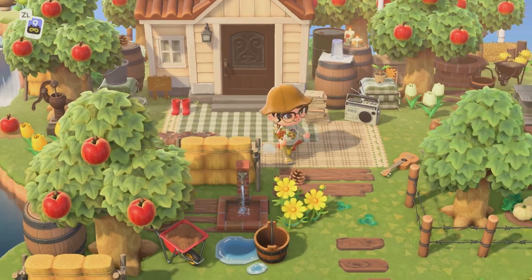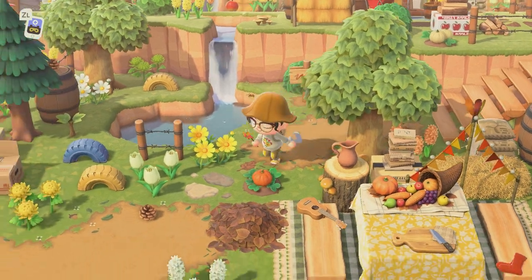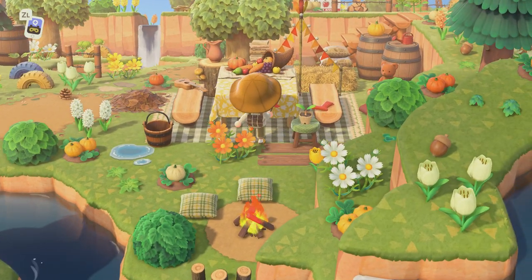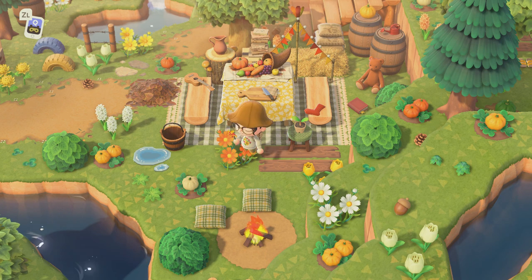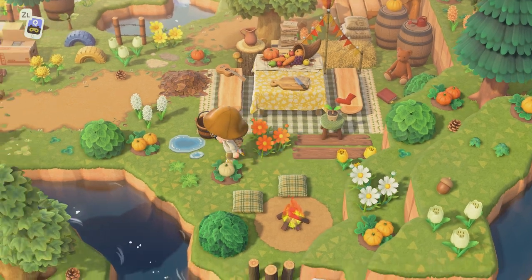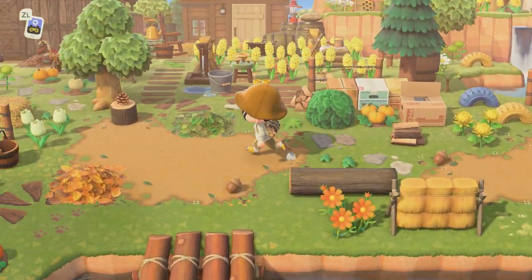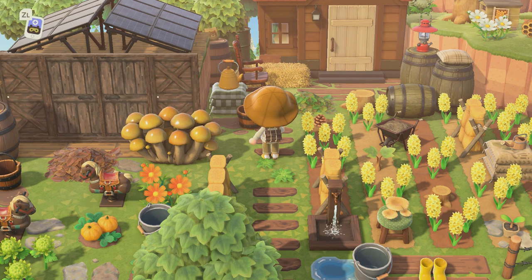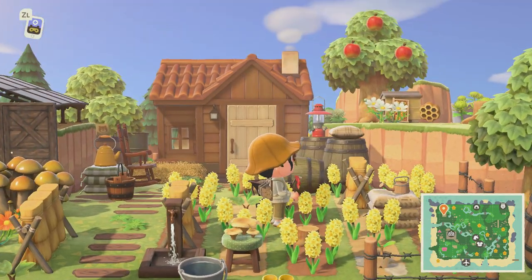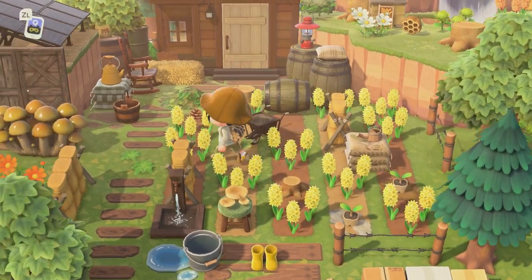We haven't been over here — oh, this is cute! I love the dining area with the cutting board and the cornucopia. The teddy bears everywhere are so sweet. Oh, I love this — this is really cute. This reminds me of a corn field with the yellow hyacinths.